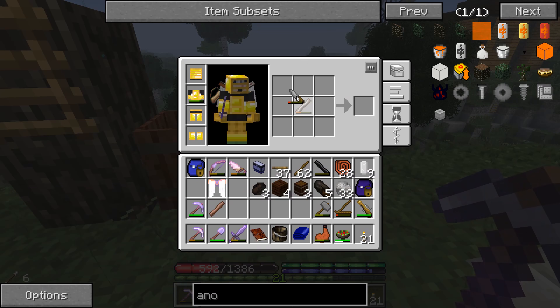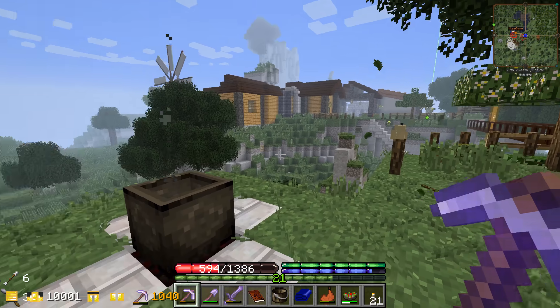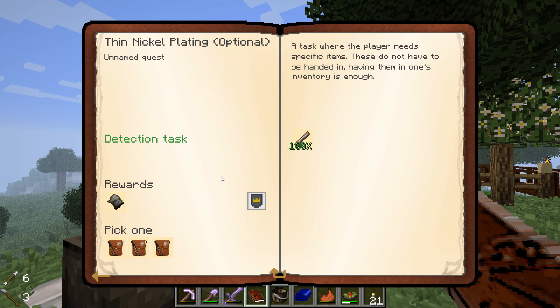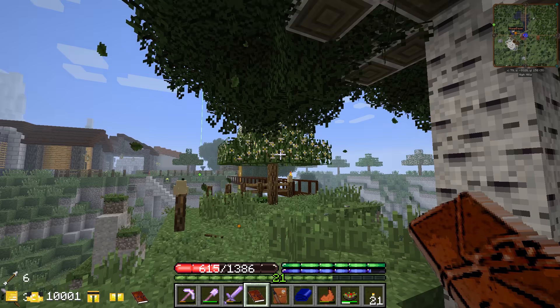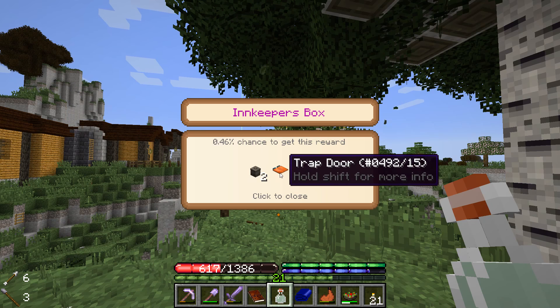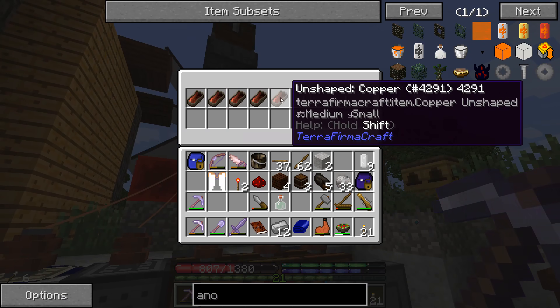We got a hundred units on this - we can strip it! We got 10 clumps of 10 units each, so that makes one ingot of nickel. We got the quest done - double check - yeah it says we got two done! We take our bag and the clumps - it's an epic bag! Large vessel, sake, a trap door - that's interesting.